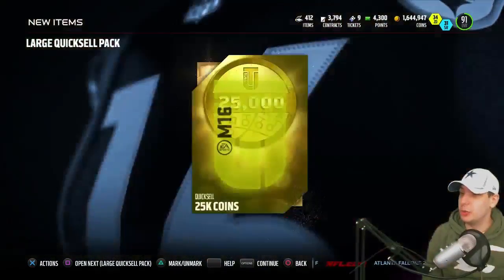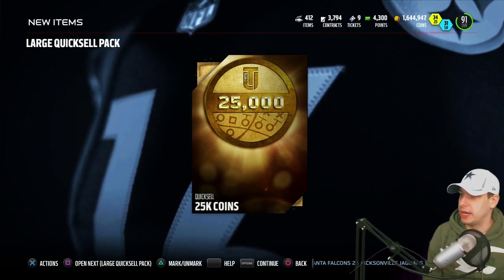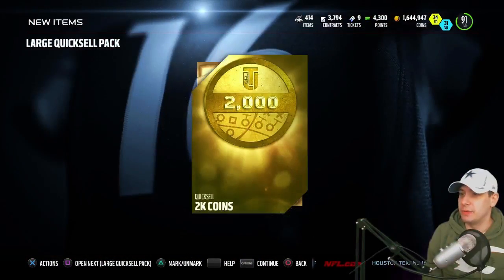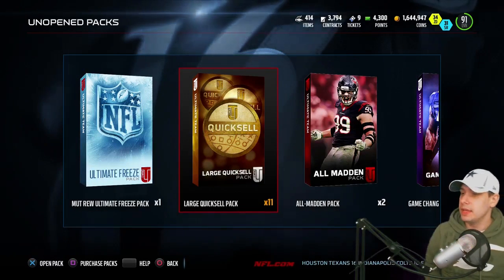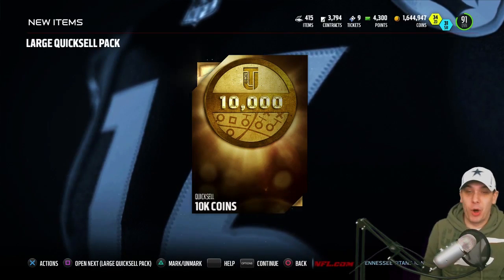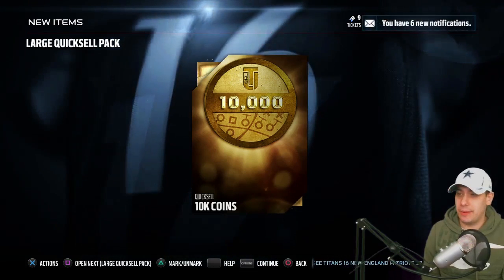Let's see here — 25k. Okay, that's pretty solid. We're getting close to like 100k total between all these, which is actually pretty good. I'm okay with that. Let's see here — 7.5k again. I'm trying to remember how many I've got left. I think we've got like one more. We're gonna get to do two more. Let me know in the comments if you think I'm gonna pull anything good with this final one here — we get a 10k. That's about what I'm hoping for each one, so a total of 100k between the 10 large quick sells — I would be okay with that.